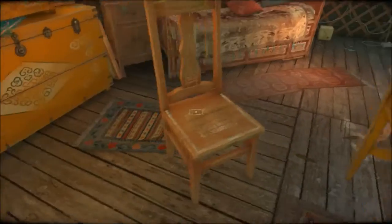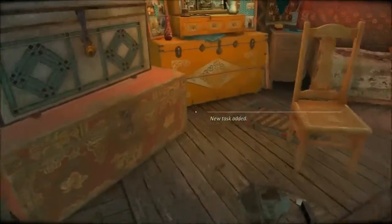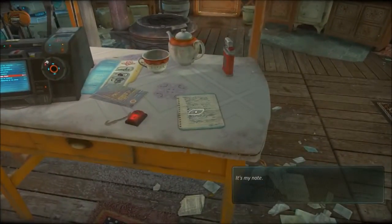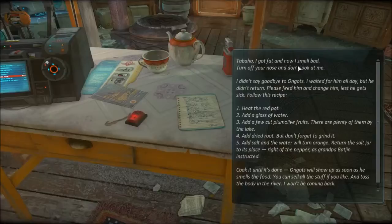Now I'm playing the game for real. I might have to adjust my graphics settings — I put them up very high. Reading a note: 'I got fat now, I smell bad. I didn't say goodbye to Ongod's — I waited for him all day but he didn't return. Heat the red pot, add a glass of water, add a few cut plum olive fruits — there are plenty of them by the lake. Add dried root but don't forget to grind it. Add salt and the water will turn orange. Return the salt jar to its place.'